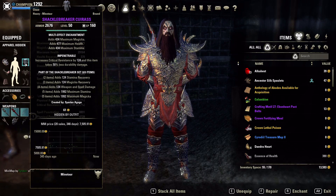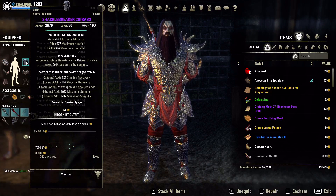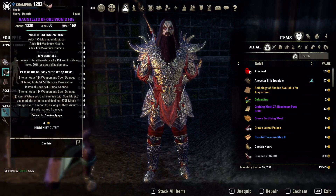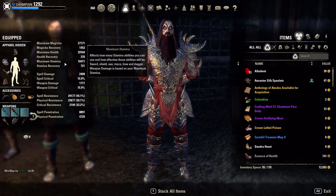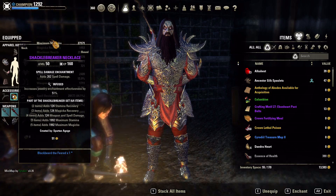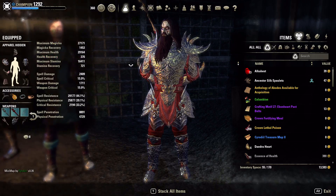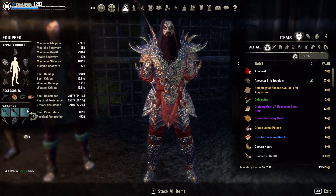We have prismatic enchants on every single piece we're wearing — seven heavy with prismatic enchants on everything — which really buffs those max stats. We're running Infused for additional spell damage. On a dot build you don't need crazy high spell damage; the most important thing is being alive and durable so your dots can do work. Max stats is a great way to go. Unbuffed we've got 29,000 spell resistance and almost 26,000 physical resistance — we're over-cap when buffed up.